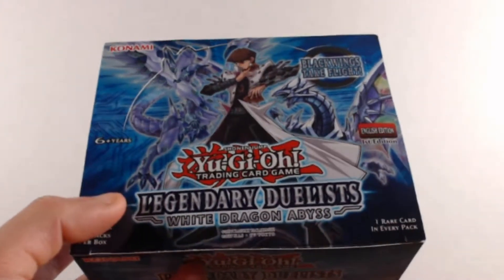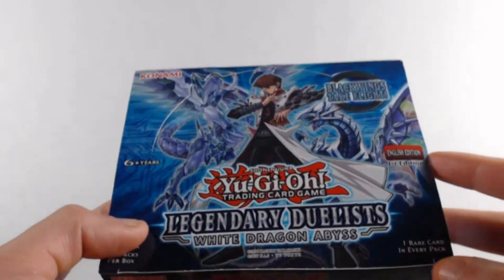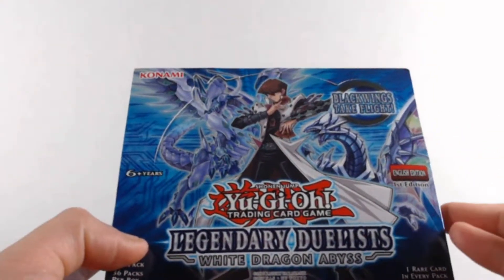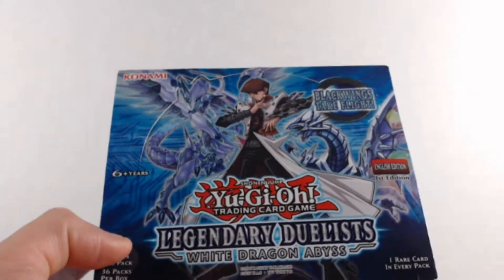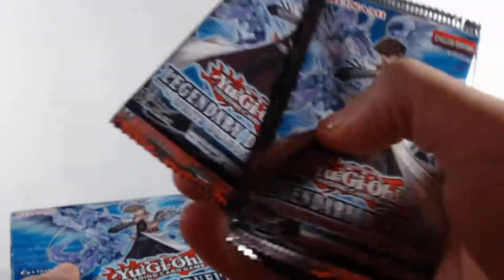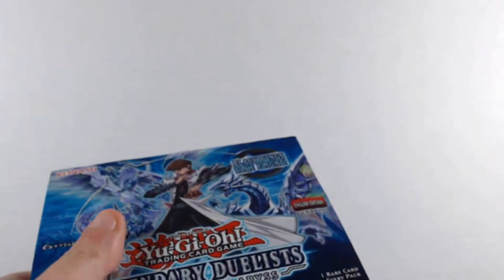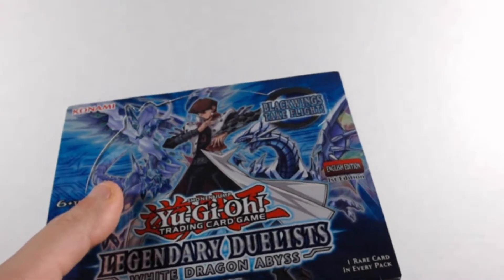What's up everyone, this is EJ back again to bring you another card pack opening. Today I'm bringing you the Yu-Gi-Oh Legendary Duelists: White Dragon Abyss booster box opening. I've opened these before — you can check the video linked above. This box comes with 36 packs, but I found four extras in my room, so it'll be 40 packs today.